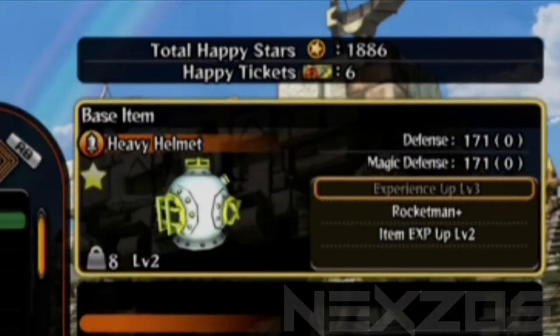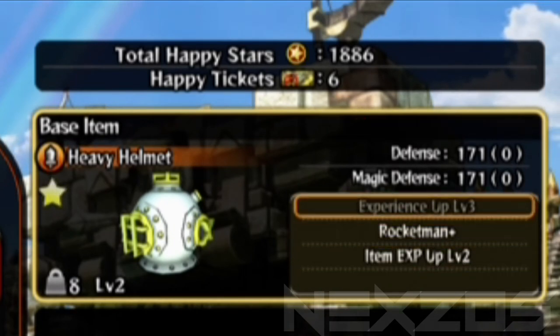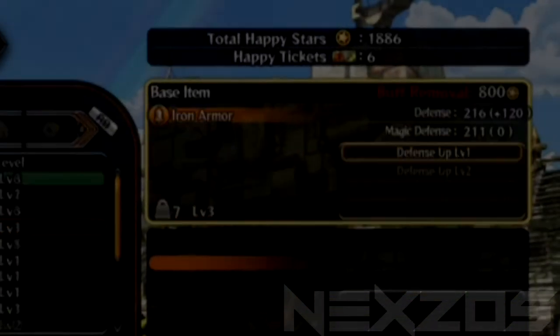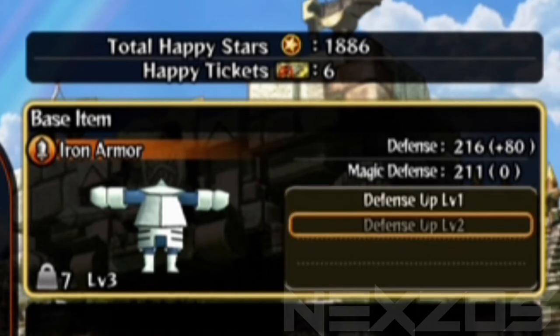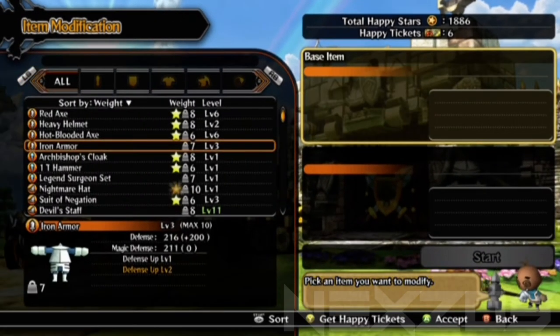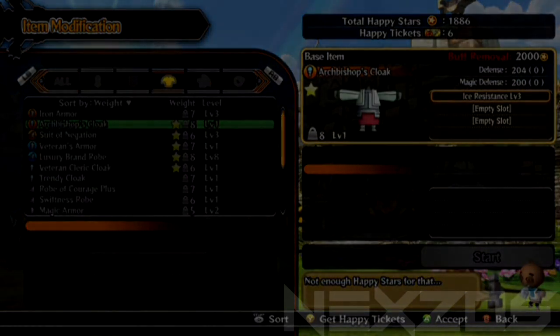Now, looking at my helmet, it's mainly orientated around XP. This means that for every kill, I gain an additional 5 to 15% bonus or something around that. The armor that I use, which is iron armor, is actually really good. I have two enchantments for it, both orientated around defense, giving me an additional plus 200 defense bonus. It's really good as a juggernaut type of item for berserkers or for clerics.